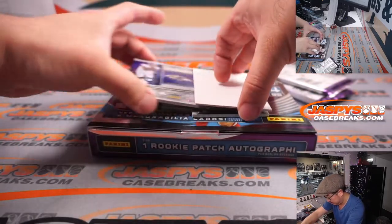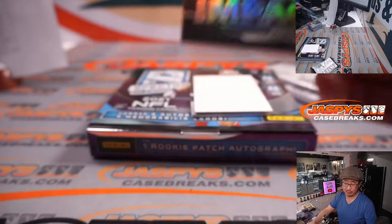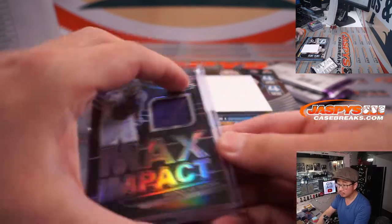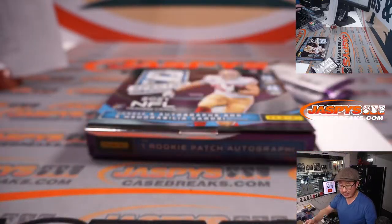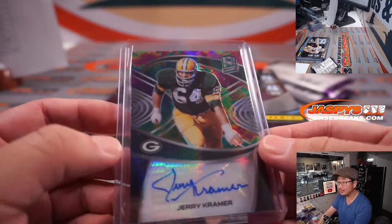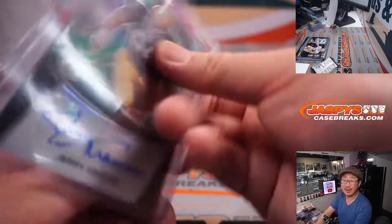Marquise Brown, 77 out of 99, max impact relic, Baltimore — Nico. And we've got a Jerry Kramer, 11 out of 50 — old Green Bay Packer for Jarrett. Look at those helmets.